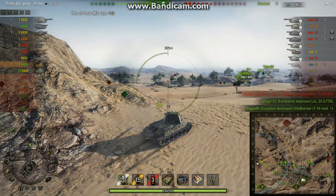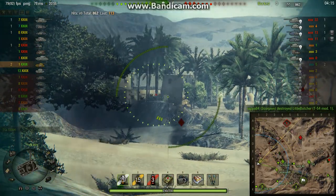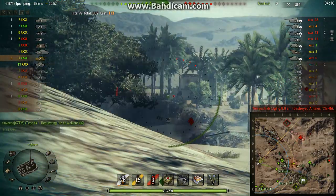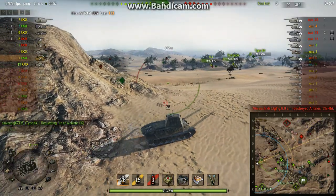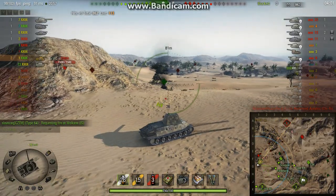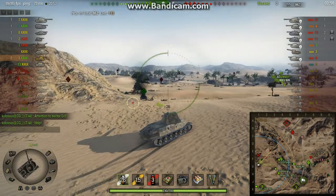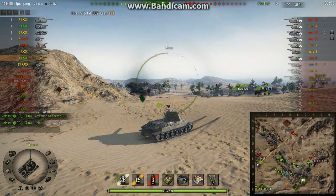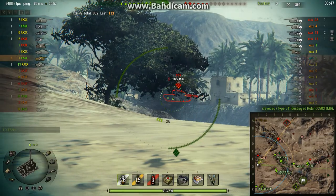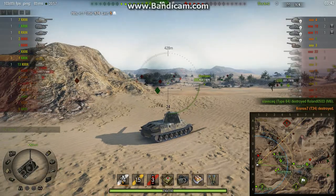Now there's only the T26E4 round the corner. I could dash around it, because he's got slow track traverse and slow turret traverse, and hope to circle of death him. But there's still that T34, IS and M6, and they'd just shred me as I go round the corner occupied with the T26E4. So I don't - I carry on being patient. There's a T34, nice and side on. There we go - second tier 8 kill.